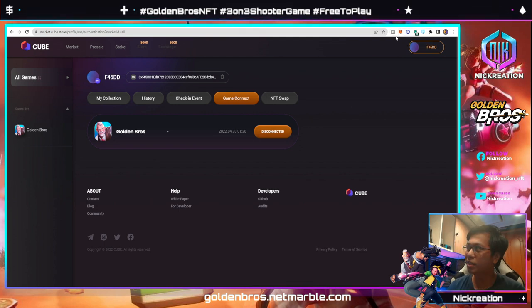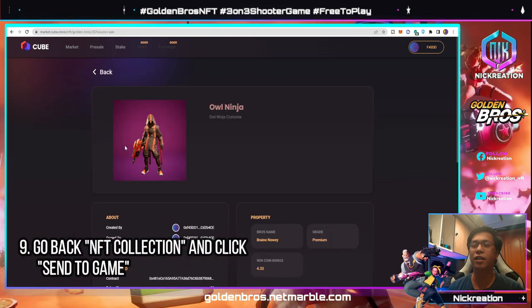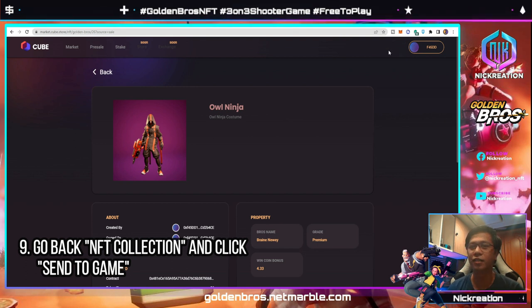Once you've clicked Connect, your MetaMask wallet will pop out — this is your Treasure wallet, so you have to connect to that wallet. Once connected, you will see a confirmation with a button to disconnect if you want. After that, go back to your NFT, click it, and then you can 'Send to Game.' When you click that, you have to approve it through your MetaMask wallet, which is the hardware wallet.